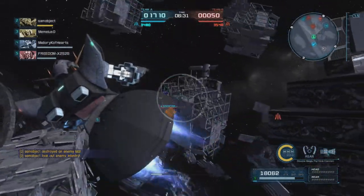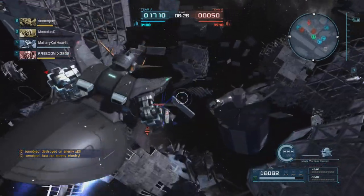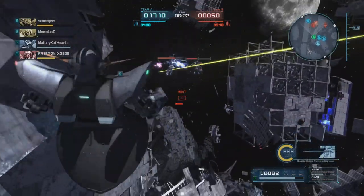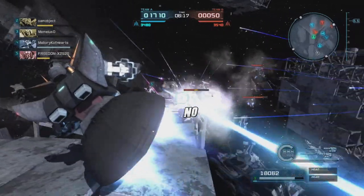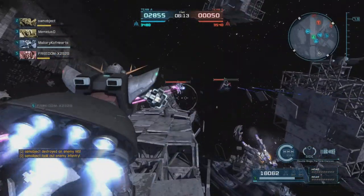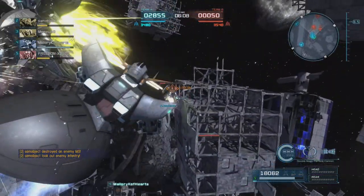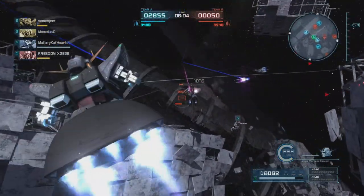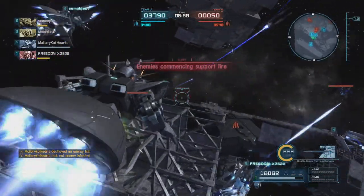I'm gonna maintain my range, throw that out there to get some damage on him — some decent numbers. Go to the head-mounted, fire off about three shots to just keep the pressure on him. Charging the beams again. I'm not gonna get a huge amount of kills because I'm going to help damage a lot of people and get them close, but I'm not gonna have the chance to finish them off. But hey, teamwork, right?